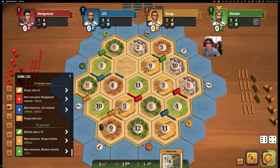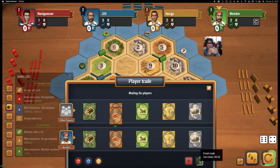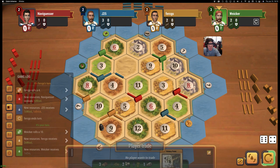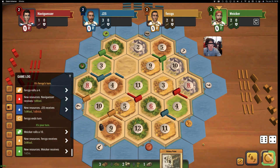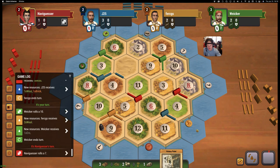We got a rock there. What do you say, Blue — will you give a brick? Nah. All right, we can't do anything. We'll sit on six cards. Let's see a seven.